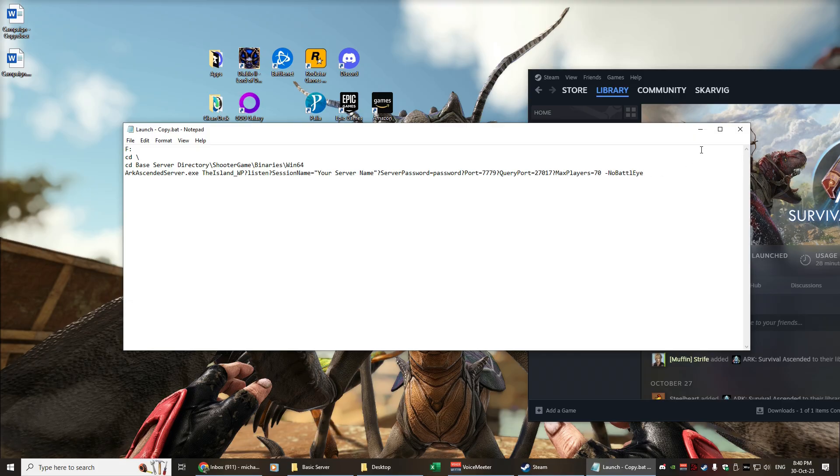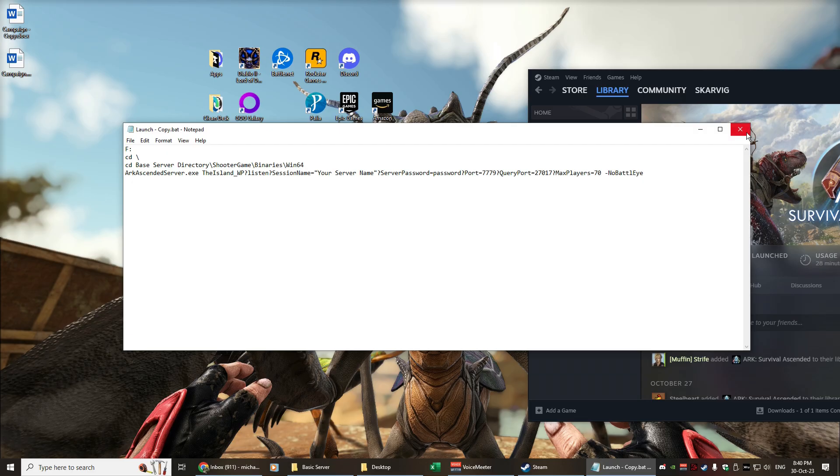We've also got the no BattlEye switch — I don't really need BattlEye because I'm creating a server on my own machine to connect to myself. Instead of playing single player, I'm playing on a dedicated server, which avoids a number of single-player bugs and gives you the authentic server experience. Once you've opened the ports you can also invite friends, give them the password, and have them join.